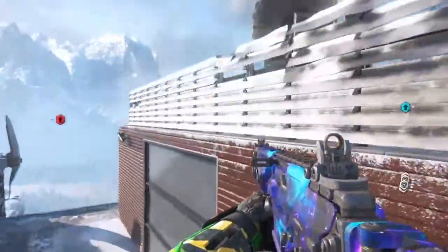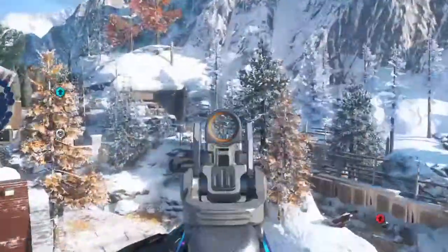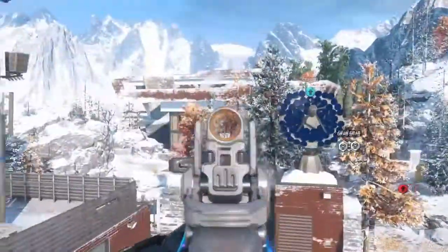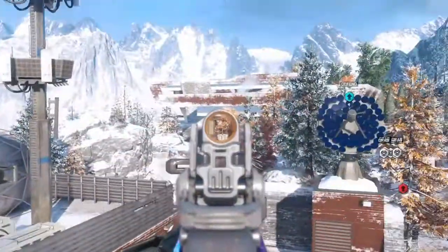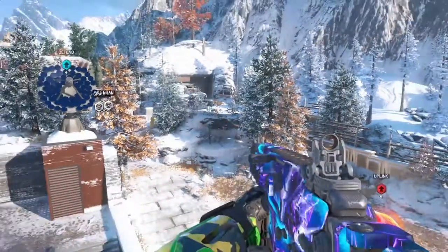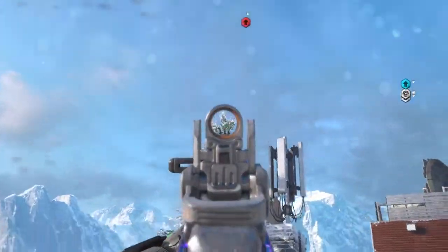For our last glitch, we have this ledge right here. It's the most difficult ledge out of the four I just showed you. You just wall run there and get onto that tree. Otherwise, it's pretty easy to do.